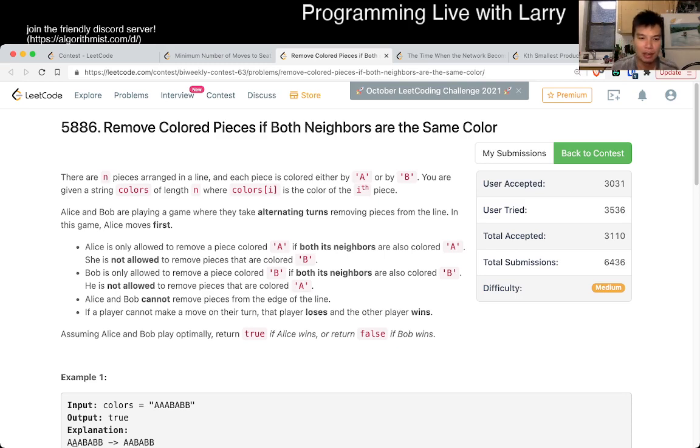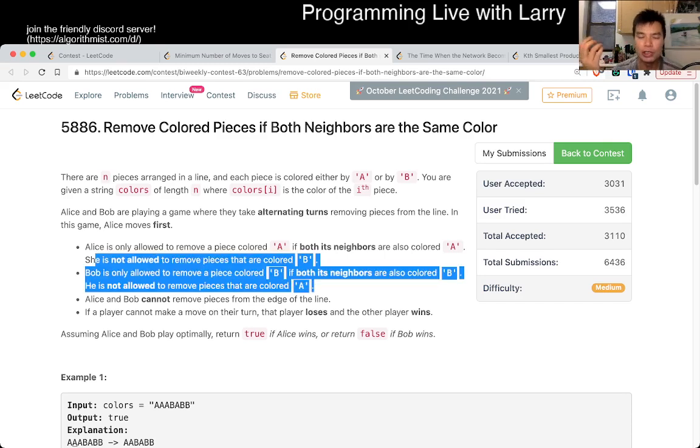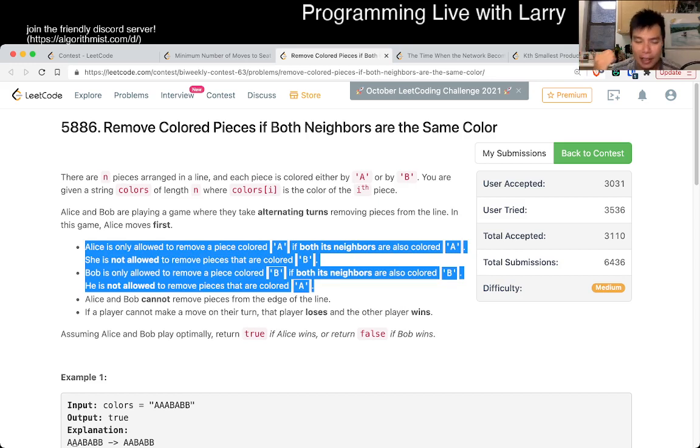Because if you look at the rules of this game, none of it allows the moves to interact with each other in any way — it is bordered. So therefore, Alice's move cannot change what Bob's move does, and so forth. So therefore they're independent, and because of that, and because of their parity, you can figure it out.